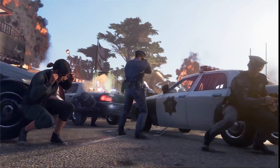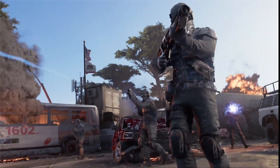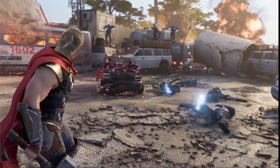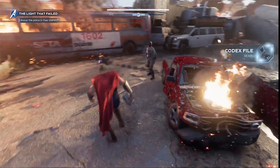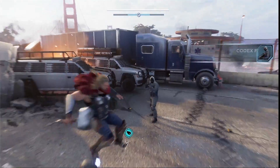Without further ado, here's my review of the Marvel's Avengers beta. We'll start with the story, because a lot of people are worried this might be another Anthem 2.0. We actually start off with what we saw in a lot of the trailers — an abridged version of A-Day, the prologue chapter. It jumps straight into when the Terrigen reactor starts breaking on the Helicarrier, which is the catalyst for all the events.